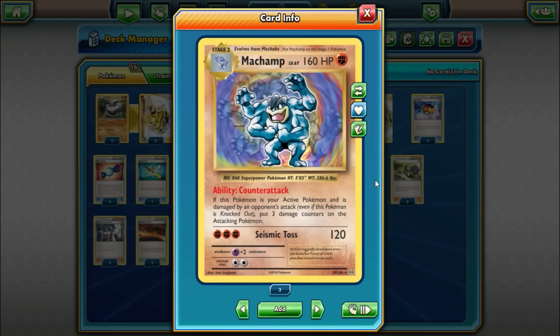But it has a kind of fun ability that we are going to center this deck around. That's going to be Counter Attack. So if this Pokemon is your active Pokemon and is damaged by your opponent's attack, put three damage counters on the attacking Pokemon. We also run things like Burst Balloon in this list as well, so we are doing all sorts of things to try to punish our opponent for being aggressive against us. Machamp also has the attack Seismic Toss for three fighting energy. It does 120 — not the greatest attack, but it does two-shot pretty much everything that's relevant in the game currently.